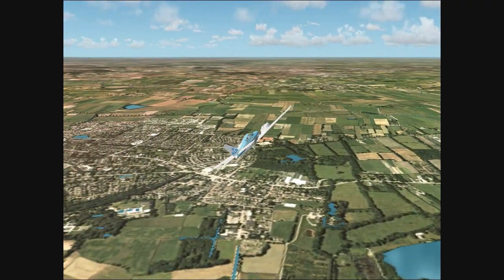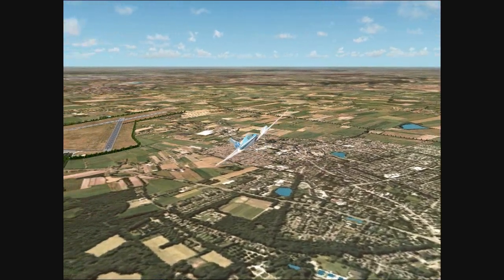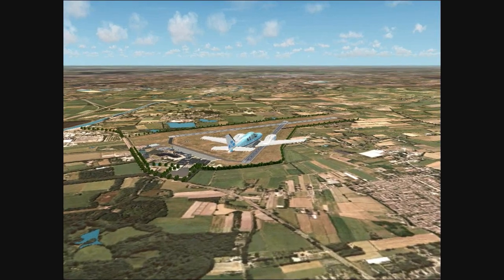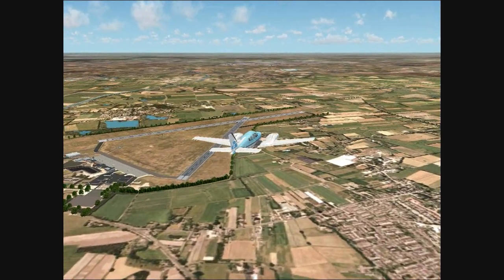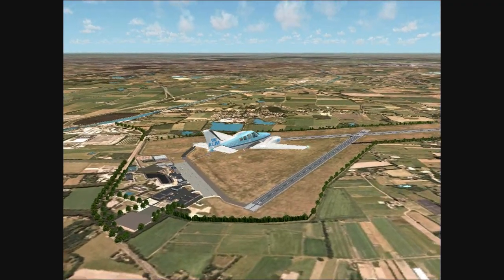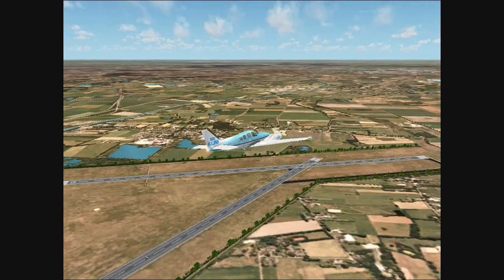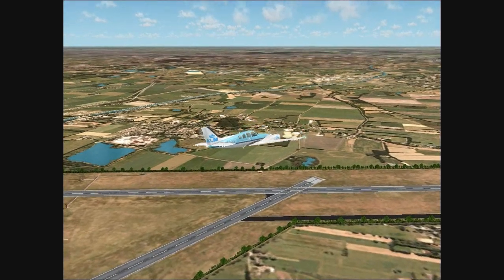This is Groningen Airport Eelde. This is the original airport in the northern part of the Netherlands and it is used for commercial flights and also VFR. The Kaelan Flight Academy also gives practice on this airport. As you can see the airport is very detailed, the only thing is that there are standard FS default runways. This airport is great for VFR flying and you can easily go to the Frisian Islands above the Netherlands.